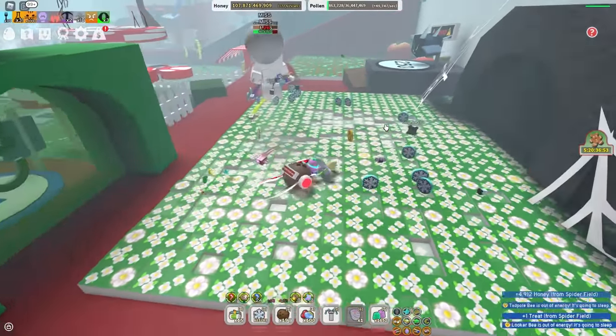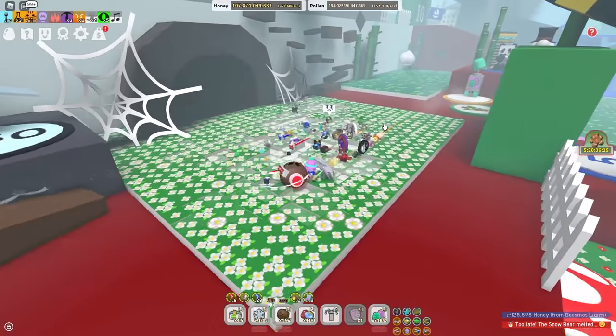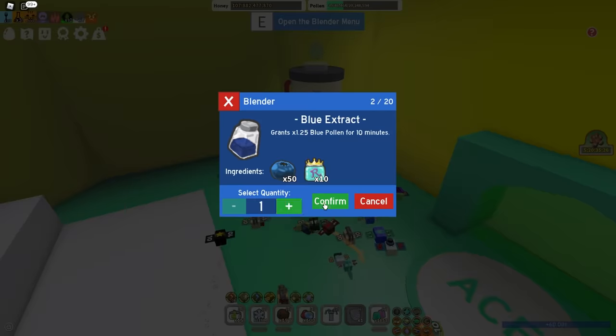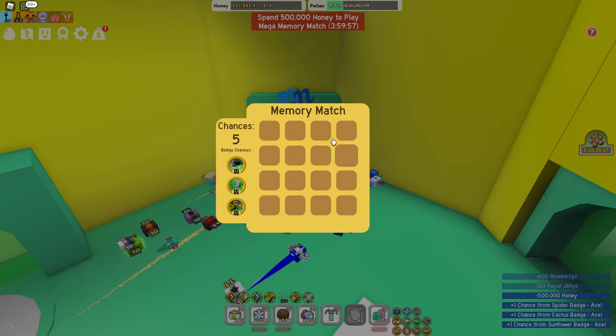My bees are really weak. There we go. Let's get all of these. And he's gone. I only got 26 snowflakes. My bees are so weak, and it's been way more than five hours. So let's grab my 60 oil, and in its place I'm going to make some blue extracts. I'm going to lose a bunch buying the diamond mask.